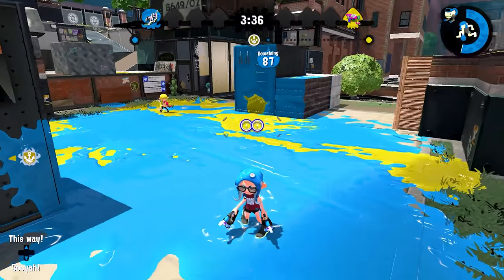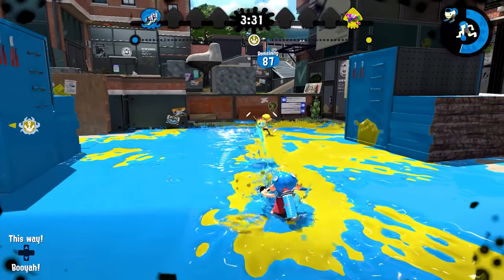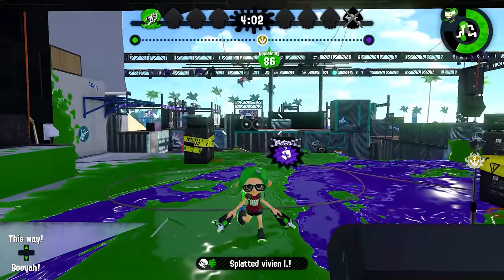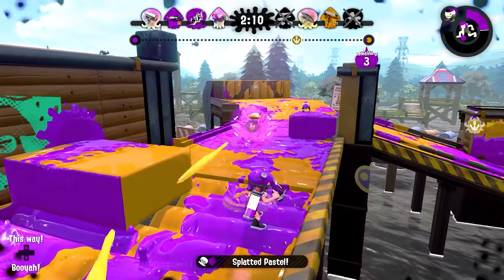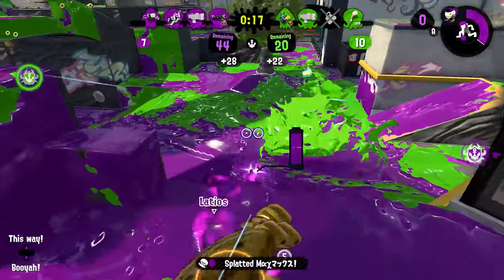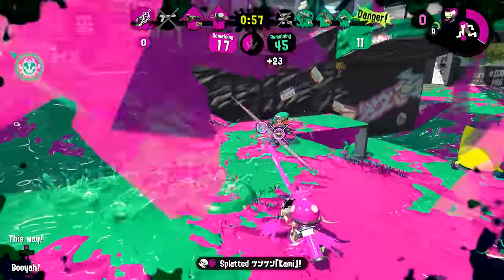Another bad habit is not using your full range. Although Tetras have a similar range to most slayers, using falloff damage from max range allows you to outrange almost every other frontline in the game. This means matchups like K52 Gal, Tri-Slosher, Horizontal Roller Flicks, and Neo Splash-o-matic can all be winnable at Tetra's maximum range. Furthermore, you can effectively contest midline weapons like Dualies Squelchers, H3, and Slosher with one roll. Since Tetras have slower shot velocity, fighting at max range also makes it easier to activate quick respawn in trades, and it's easier to safely disengage.